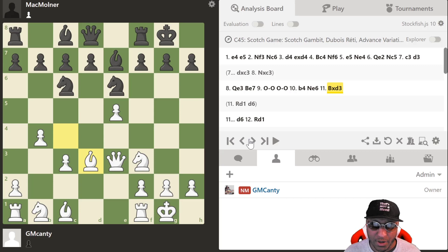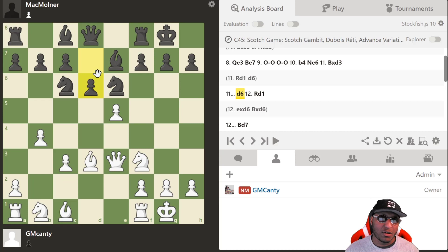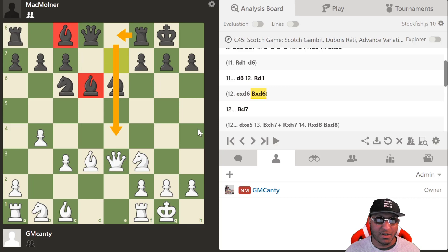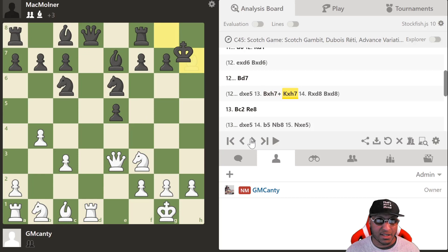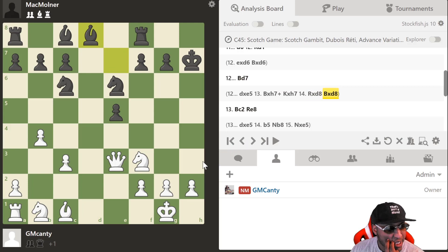D6 is usually the move here. As White playing the Scotch Gambino, you need to know that just capturing is a mistake — not all the time should you capture just because it's there. If we do capture, Black's bishops have no problems and the rook comes to the file. So I want to keep the tension. I play Rd1, and if he captures I'm going for Bxh7 kind of ideas.